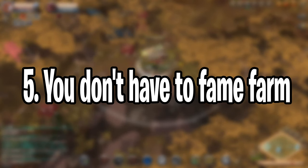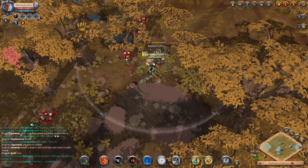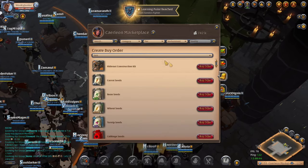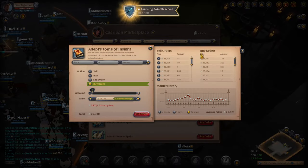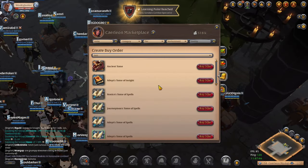The next tip is that you don't have to fame farm if you don't want to. What I mean is that you can easily grind money by playing the auction house, doing black zone ganking, playing arena, gathering resources, and things like that. What you do is make silver and then place a buy order for tomes of insight by going to the auction house, clicking buy order, finding the tome of insight and placing how many you want to buy. I usually go 2,000 to 5,000 silver lower than the average market price, then click place order.